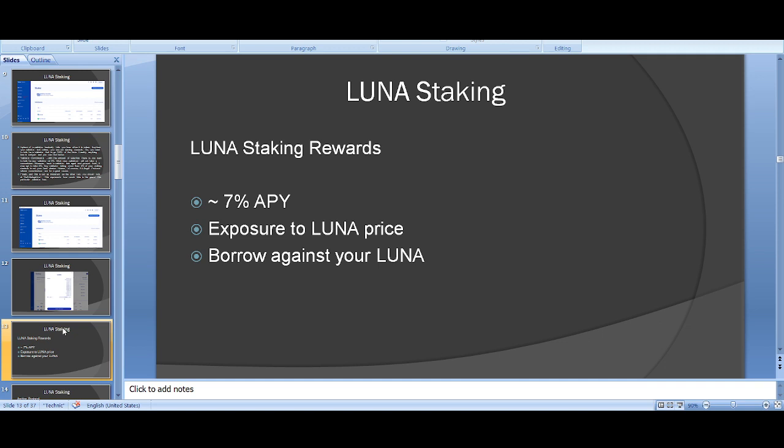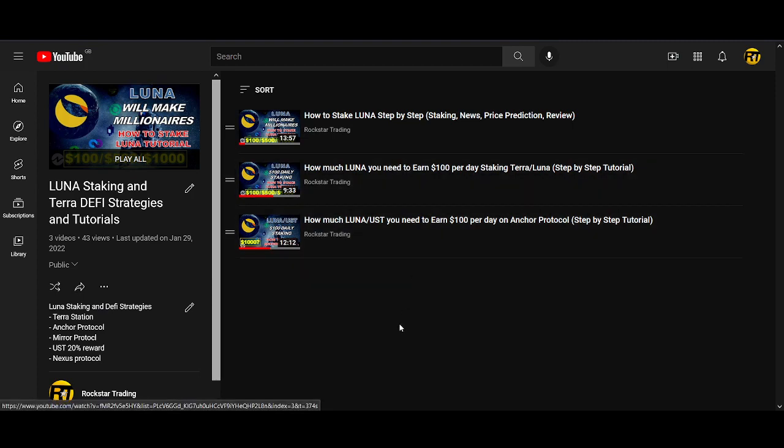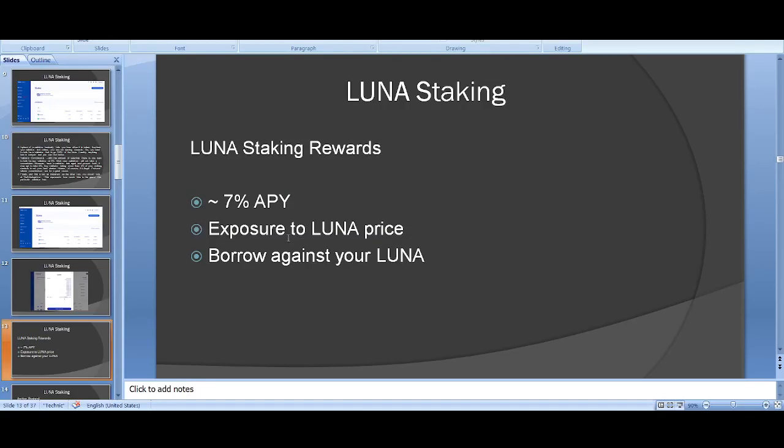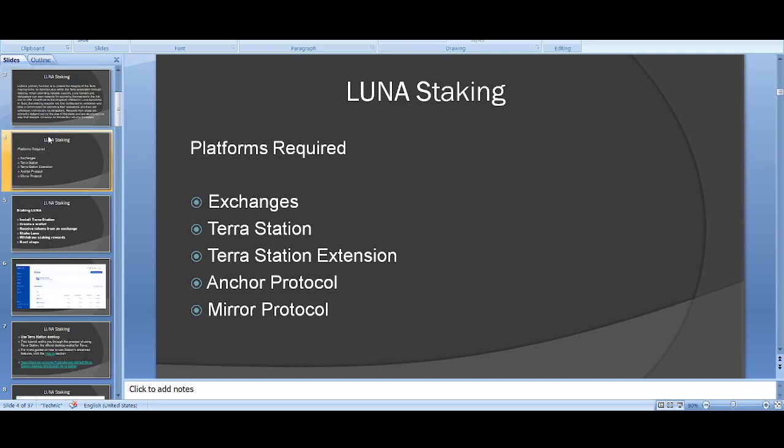You can roughly expect to earn about 7% APY from Luna staking, though some validators offer higher. The main risk is exposure to Luna's price. If Bitcoin dumps and Luna price drops, your earnings will be lower. If you're bullish on Luna this strategy can work well, but a lot of your return depends on price performance.